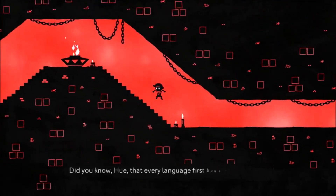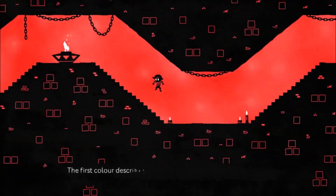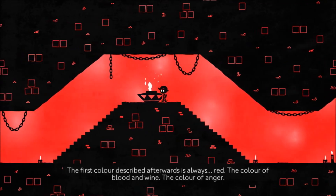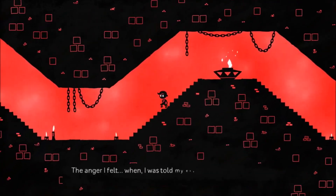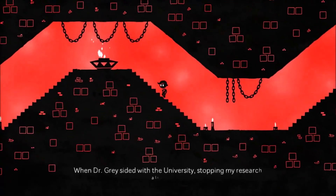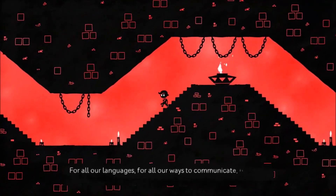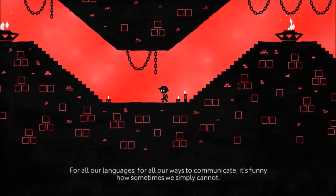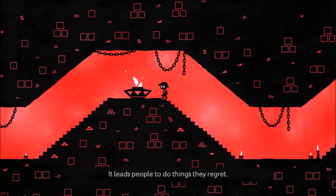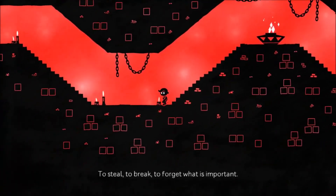Did you know, Hugh, that every language first has a word for black and for white — for dark and for light? Because you're supposed to be listening. The first colour described afterwards is always red. The colour of blood and wine. The colour of anger. The anger I felt when I was told my experiments had gone too far. When Dr. Grey sided with the university, stopping my research altogether. For all our languages, for all our ways to communicate — it's funny how sometimes we simply cannot. It leads people to do things they regret. To steal. To break. To forget what is important.